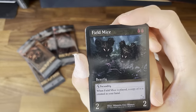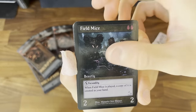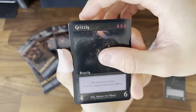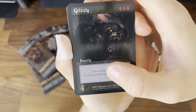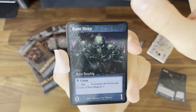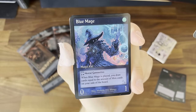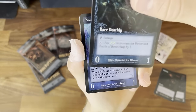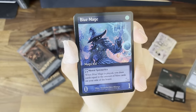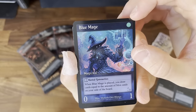I'm just gonna go through them all and talk about them a bit later. Heal Mice. The Grizzly, the Bear — you can see the stats, the health and attacks. Bone Heap. This one is a rare — rare Deathly. Blue Mage — you can see the sigil there.